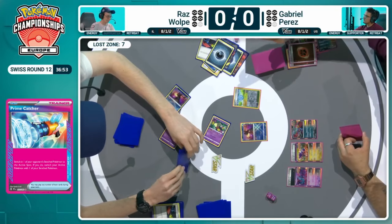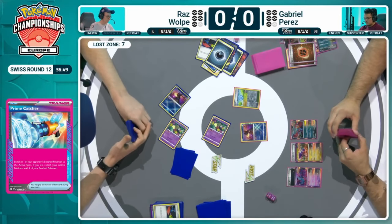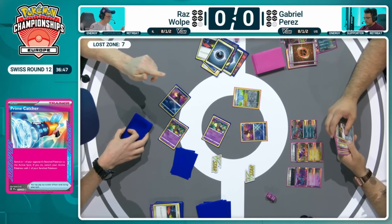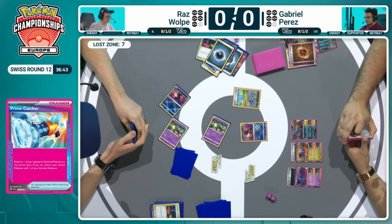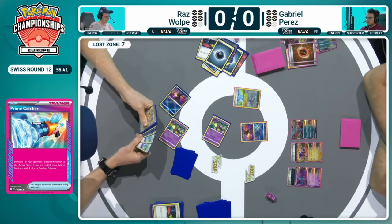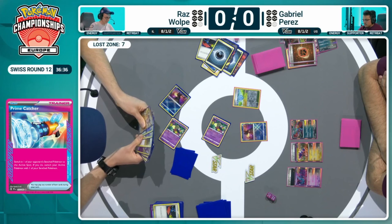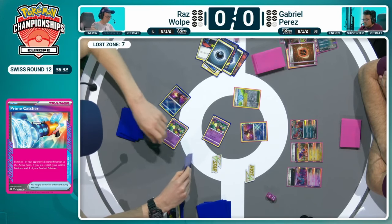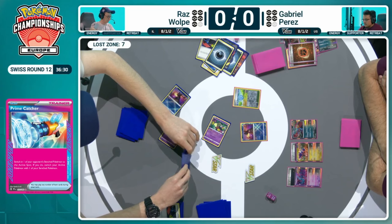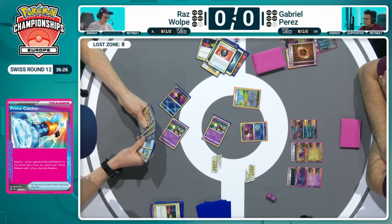Let's see how Raz is able to navigate this, because this is the opportunity to start Flower Select dancing around his board and begin setting up. He does hit 7 in the Lost Zone, then a Switch brings it up to 8 — and those Mirage Gates are now alive. If you're going to use the Iron Hands, now is the time. The Slitherwing is gone — the main counter to it. The Ancient Count needs to get quite high for the Roaring Moon to take the knockout. With the Roaring Moon having no energy and Gabriel setting up the Coriodon, that puts the Iron Hands in a strong position to maybe survive a turn.